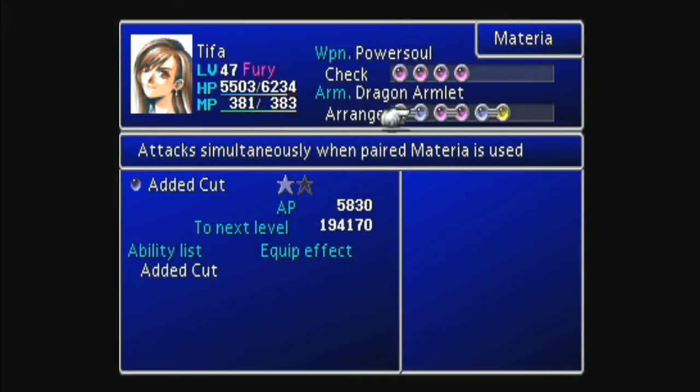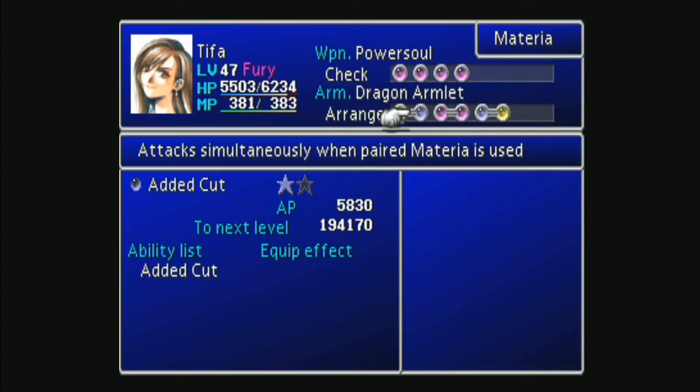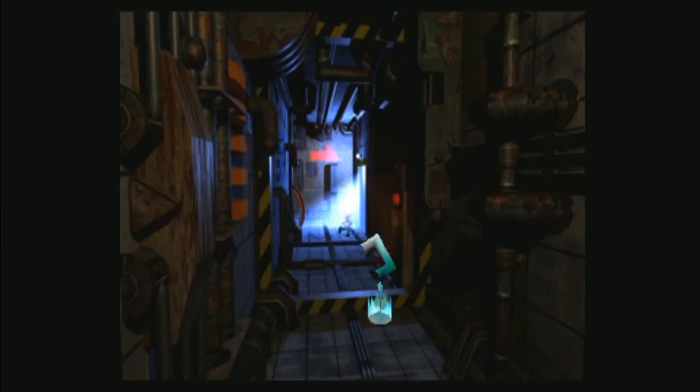The other component I have is Death Blow paired with Added Cut. Death Blow is either a critical hit or a miss, which normally would be really bad. But when combined with Added Cut — when we get to Carry Armor — it's going to be able to do a crap load of damage. And then Cover allows her to cover attacks, and combined with Counterattack materia and her Death Sentence status, it's going to be pretty insane.